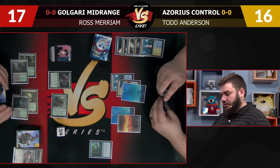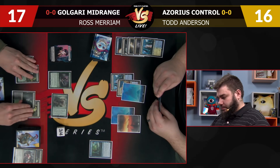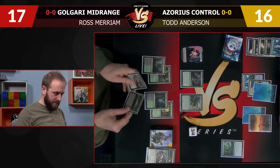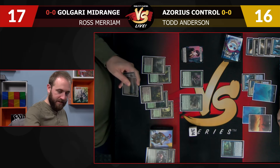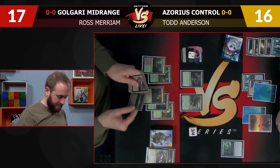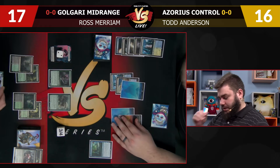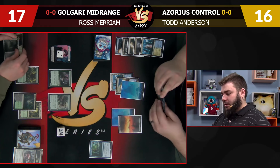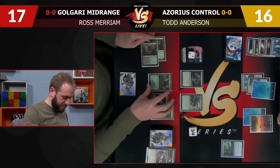I'll say go. Play a Twilight Mire, get a second clue. We kind of just have to let the Tireless Tracker gain card advantage here. My goal is going to be to just go end of turn, bounce, draw. And if he activates Treetop, I might just tap, draw — just look for a sweeper.